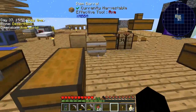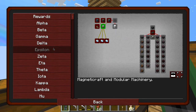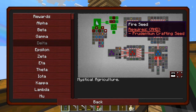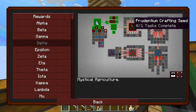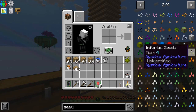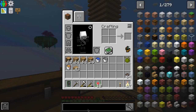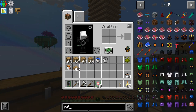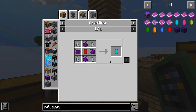Stone and wood seeds — let's see what other seeds there are. There's ice, zombie, and nature seed that we still need to do in this little bit. How do I make the infusion stone, I wonder?